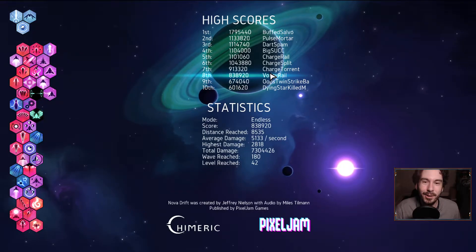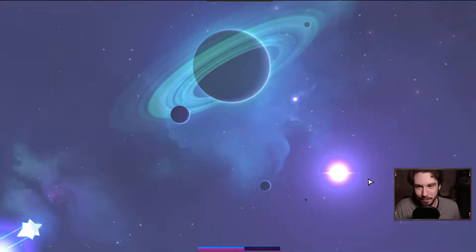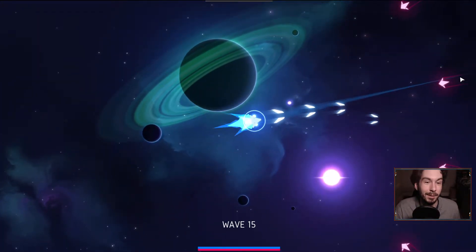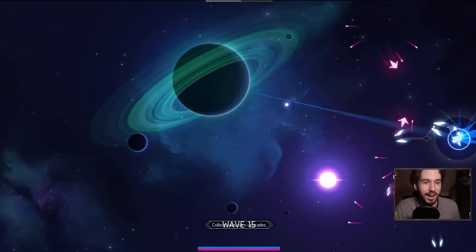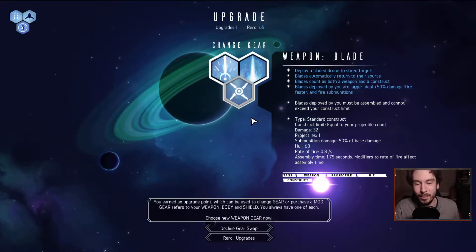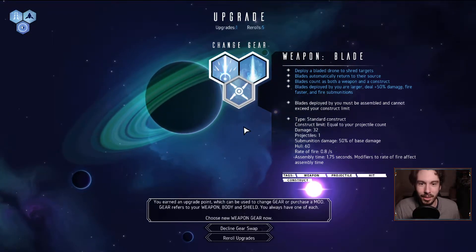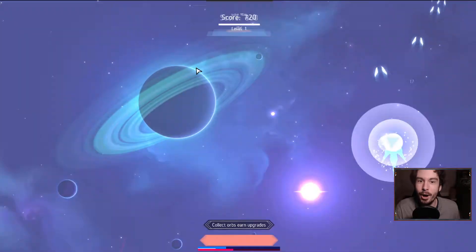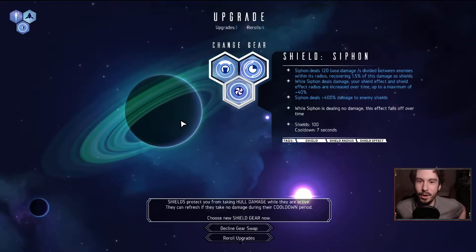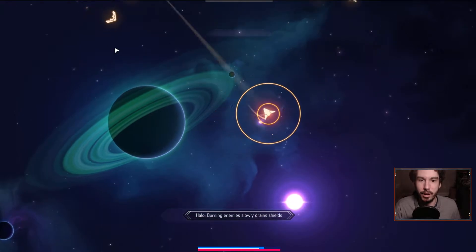Hey everyone, Runt9 here and welcome back to Runt9 Plays Nova Drift. I made a big mistake during a research run and accidentally took a mod instead of banishing it, so we are now on our third run here. I basically just want a palette cleanser — something I know and enjoy. We just did a railgun run so we're not doing that. How about a good classic dart spam run? That means we need to fish for Halo and Firefly.